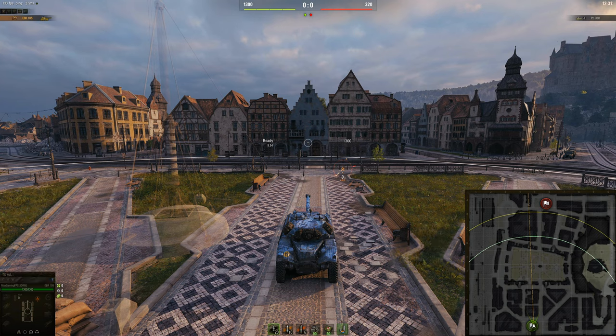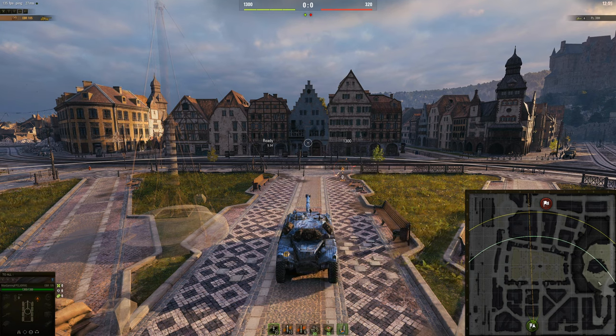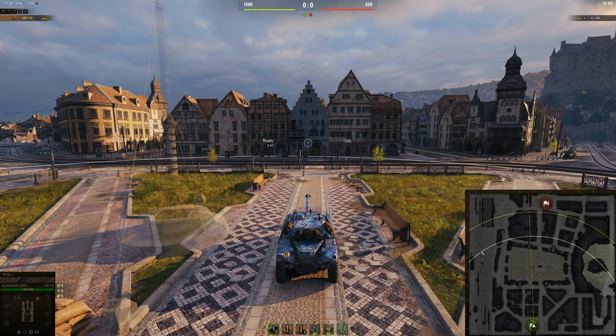The main point is going to be in this square here. That's going to be where I would suggest light tanks go at the start of the map, just to try and get some vision down here. You can also go to the left here and get vision there. There's no point going on this bit here in a light tank — just don't. You're going to die pretty fast.